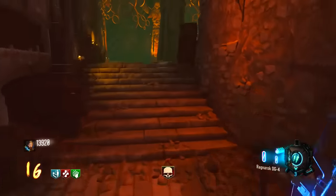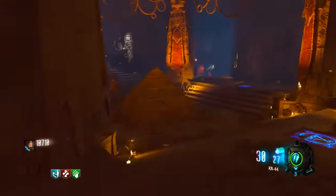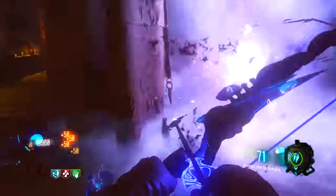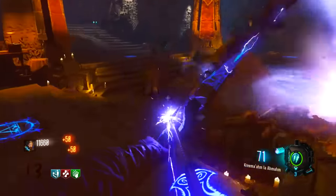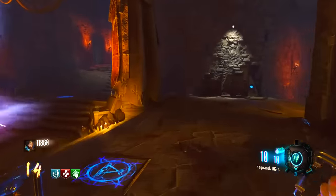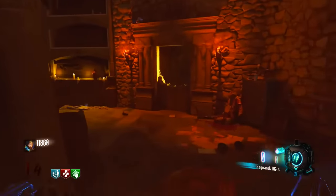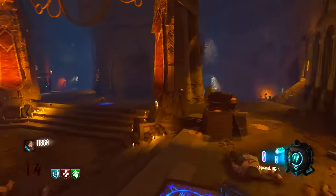I'm going to show you the after-patch method of how you're going to do the Ragnarok DG4 glitch after patch 1.12. What you're simply going to do is build the Ragnarok DG4s, and then after that, pull out the Ragnarok DG4s, wait until the meter bar gets to about halfway, then press triangle. As soon as you see your primary weapon, pull out the Ragnarok DG4s once again, and there you go — you should have it unlimited.